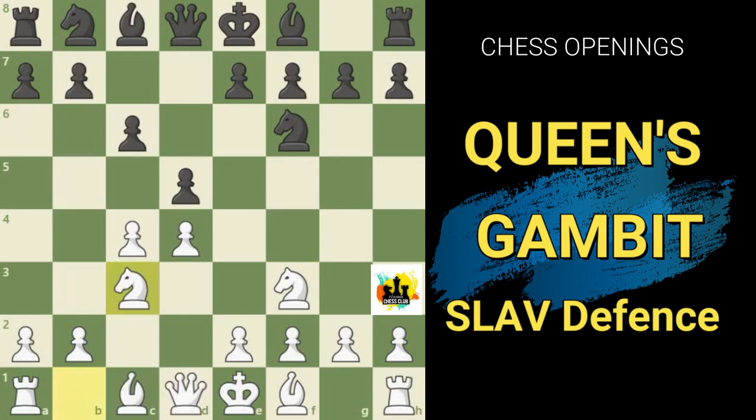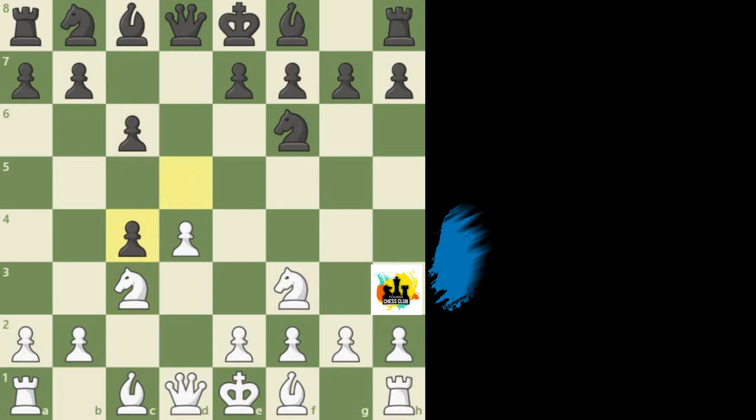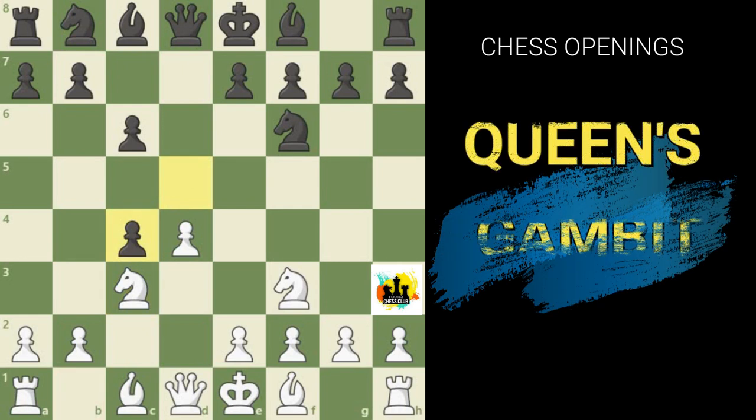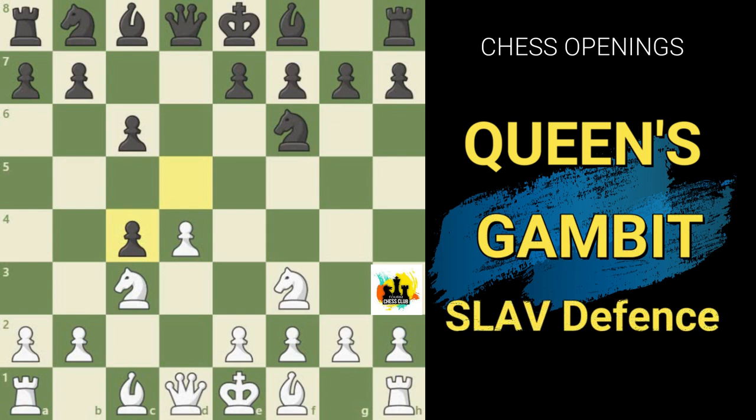Ordinarily Black would simply play a6 in this kind of structure sooner or later, but because White has induced the weakening move b7 to b6, Black will have serious problems defending his queenside. So backing up to the position after knight to c3, if Black cannot play bishop f5 just yet, he needs to find something else to do first. One of the most popular ideas here is pawn takes pawn on c4, which is known as the Slav proper.